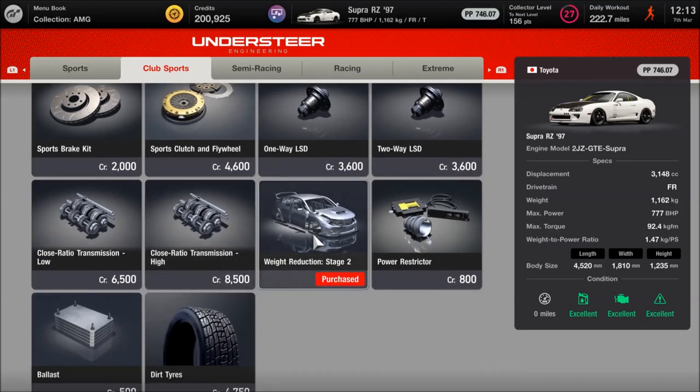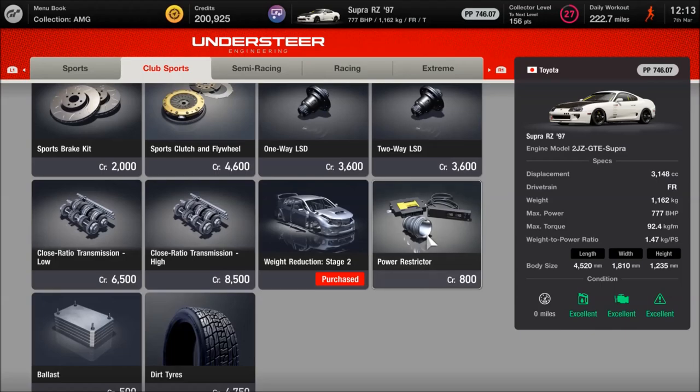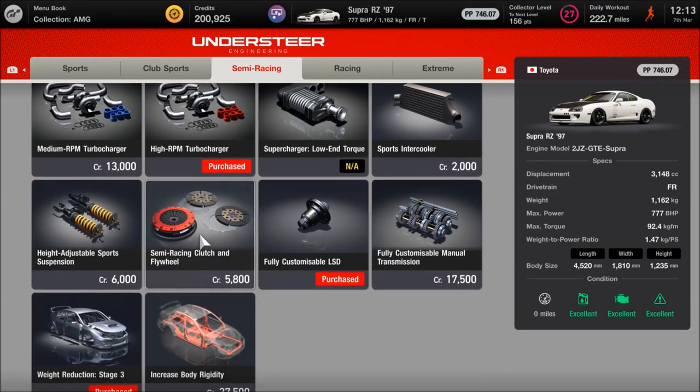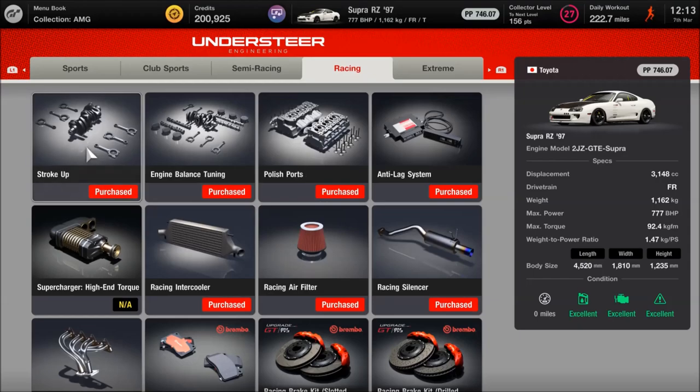We've also got the stage 2 weight reduction. The power restrictor and the ballast are probably good things to have — I haven't fitted them, but for online races which require a certain power level set by another player, they could come in handy. As far as the rest, we've got the crankshaft, the computer, the high RPM turbo for maximum peak power — again, top end speed in particular — the limited slip diff, and stage 3 weight reduction.